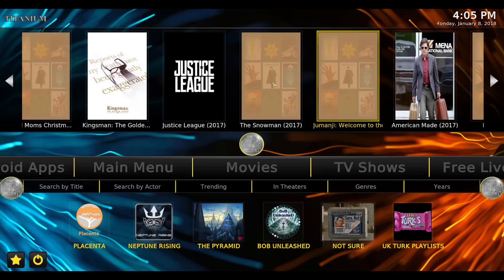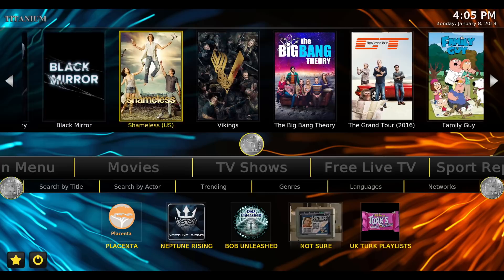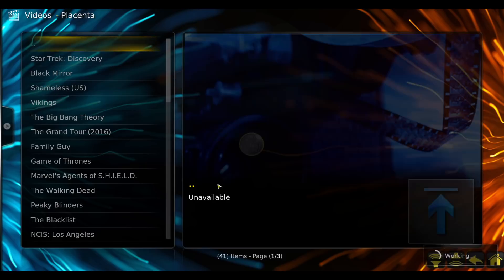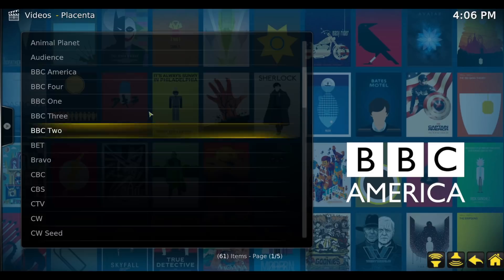Next we have TV shows - same ones: Placenta, Neptune Rising, Bob Unleashed, and UK Turk. This one is pulling up fine for artwork. Also Placenta. So you get Placenta here, and here it is down here as well. You have search by title, search by actor, trending, genres, languages and networks. Let's click on networks and you can pick your TV networks here. That is a nice feature, I like that.